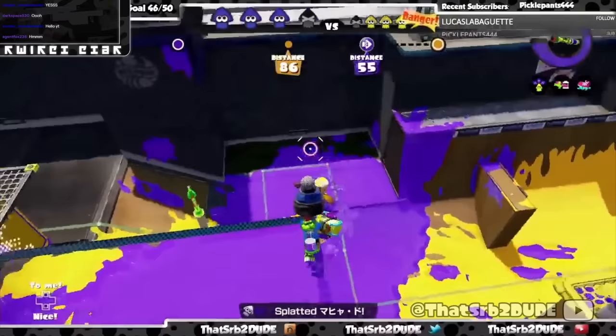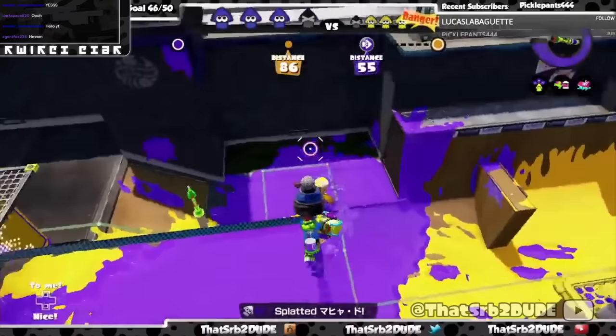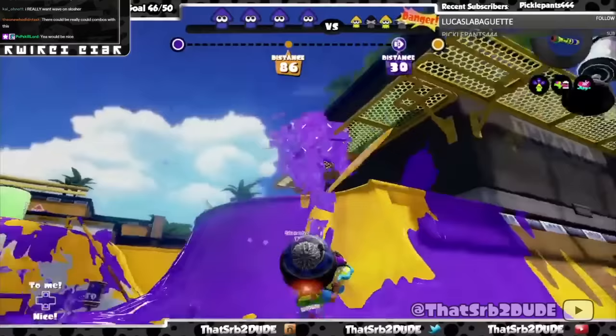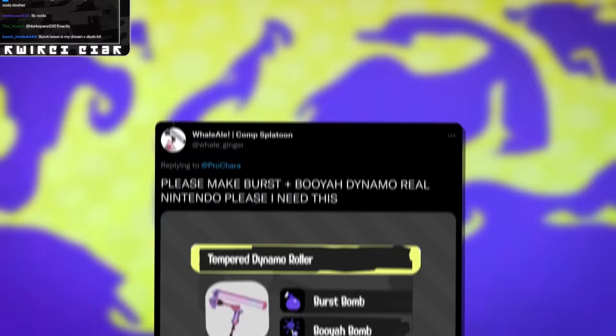Sloshy would like Torpedo Trizuka. I think this could be a really interesting Soda Slosher kit. Trizuka is something we've seen on the Slosher in Splatoon 1 and it works quite well. Torpedo would be a nice combo sub — a bit of a compromise between Sloshers wanting Burst Bomb and something more reasonable — and it also gives a way to counter weapons like Chargers. I think this would be a well-rounded kit that would probably be fair and definitely the strongest kit the Bucket would have in the game right now.